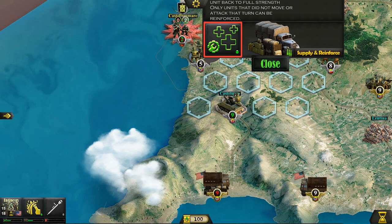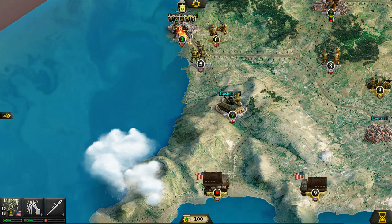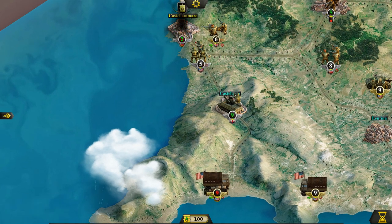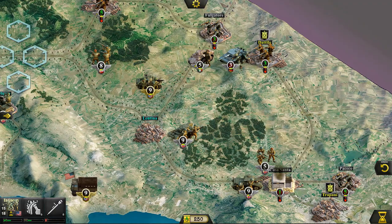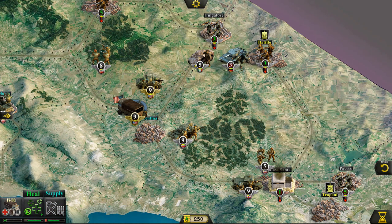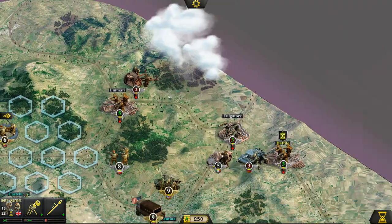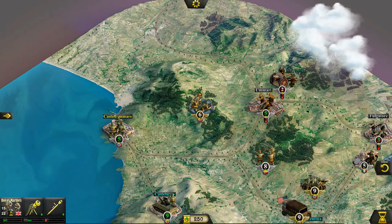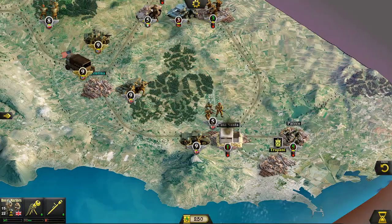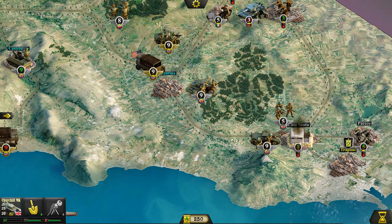Units back to full strength — only units that did not move or attack can be reinforced. So essentially, if a unit has already moved, we're not going to be able to use those HQs to reinforce them; only a unit that's stayed put and hasn't done anything this particular turn. We're slowly starting to get over to the east. I think we'll be wrapping this one up soon. I certainly hope so — I want that victory, I want to get deeper into Italy and really face Mussolini face to face.